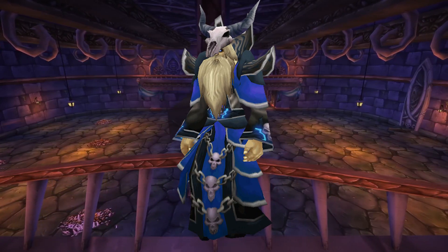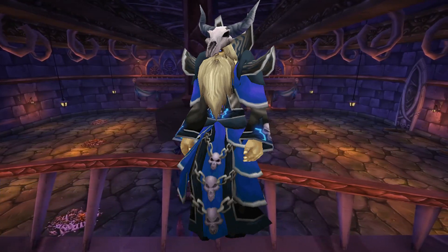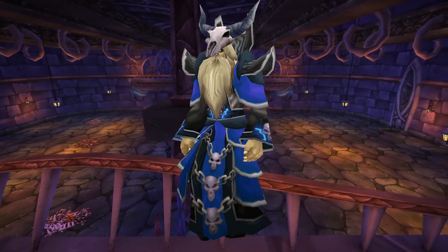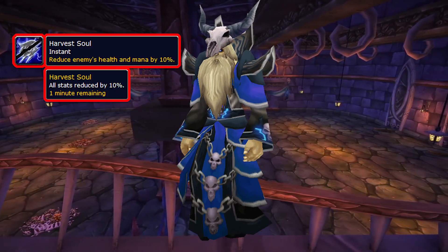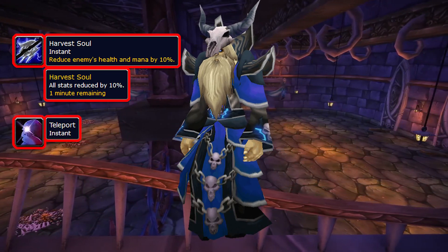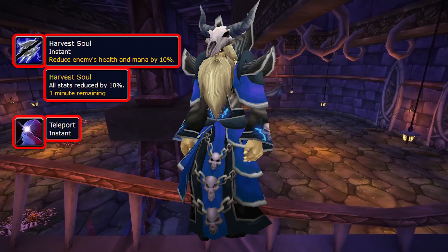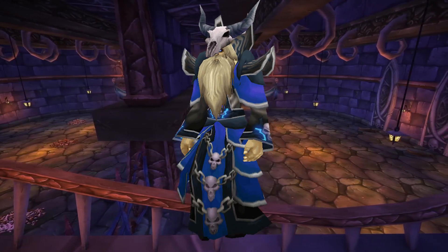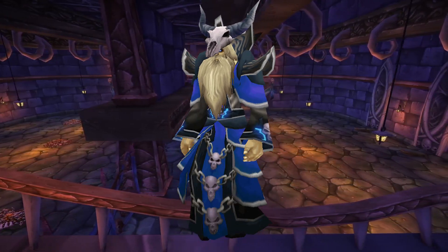Next boss is Gothic the Harvester. Gothic is a fight very similar to Razorgore. It's a 2-phase fight, with Phase 1 being the adds phase and Phase 2 a simple tank and spank where you just DPS Gothic down. Gothic has only 400k HP and will cast the Harvest Soul debuff on the whole raid once every 20 seconds, reducing everyone's stats by 10% and stacking. He will also swap rooms every 20 seconds, starting on the living side until 20%, at which point the gates open. But the Gothic fight was never about Phase 2 anyway — just like Razorgore, it's all about managing the adds in Phase 1.